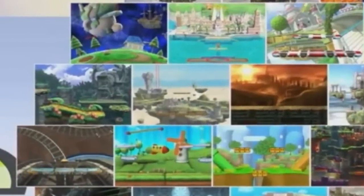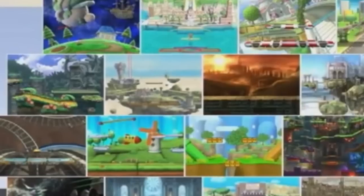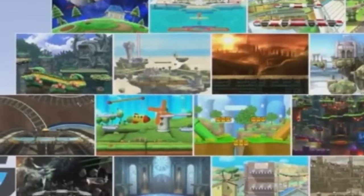Moving down a row, there's Jungle Hijinx, Skyloft, The Bridge of Eldin, Temple, Pyrosphere, and Norfair. Jungle Hijinx is of course the only known example of a dual plane stage so far, while the others were either already known or coming back from past Smash games.